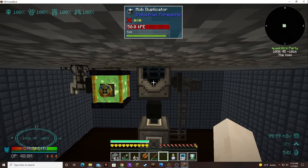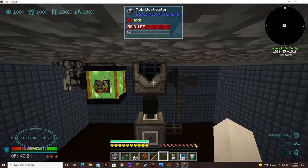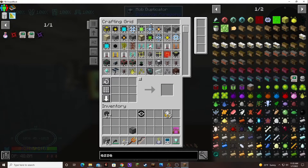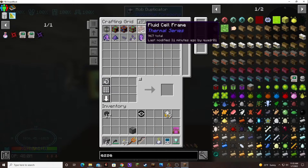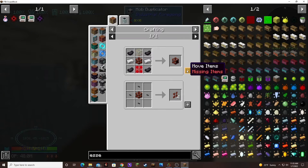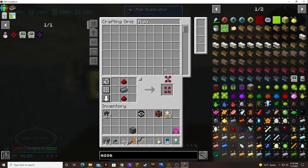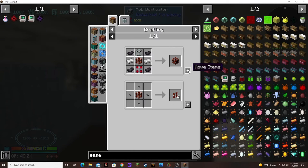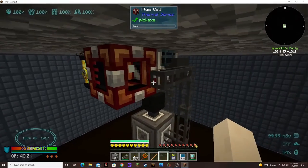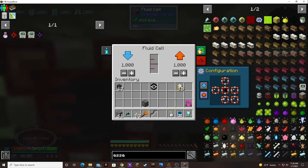Let's try to get a tank so we can see what's going on. I need to get that automated. So let's add that there and have it output back and then input from the right.